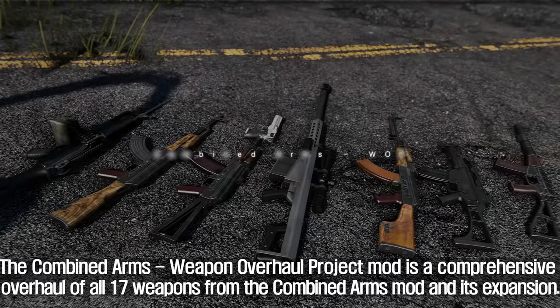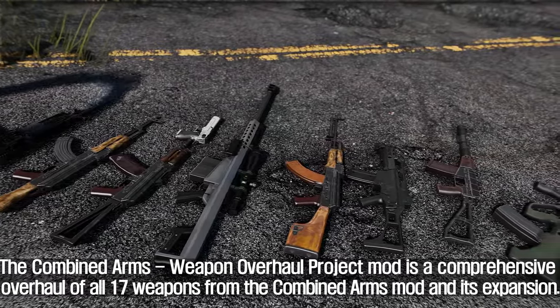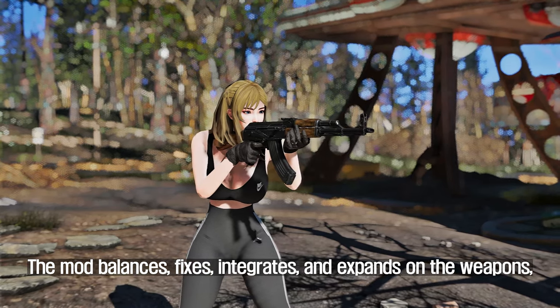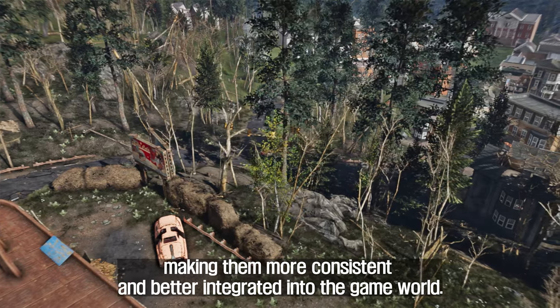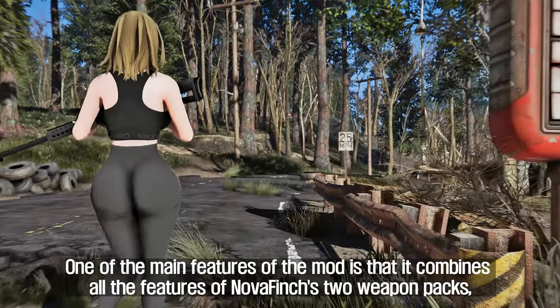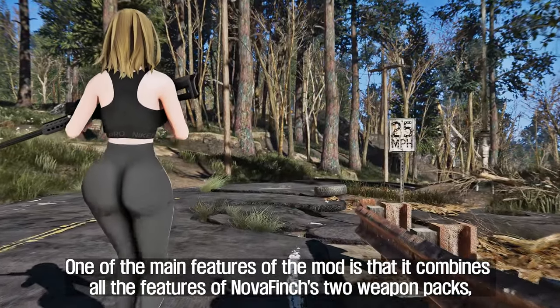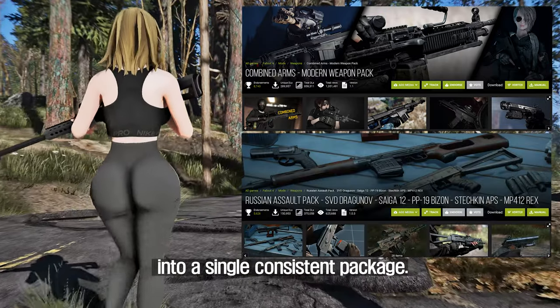The sixth mod is the Combined Arms Weapon Overhaul Project — a comprehensive overhaul of all 17 weapons from the Combined Arms mod and its expansion. The mod balances, fixes, integrates, and expands on the weapons, making them more consistent and better integrated into the game world. One of the main features is that it combines all the features of Novafinch's two weapon packs, Combined Arms and Russian Assault Pack, into a single consistent package.